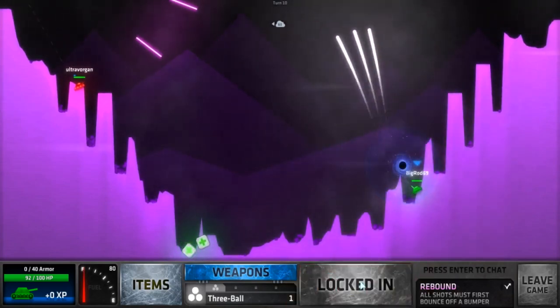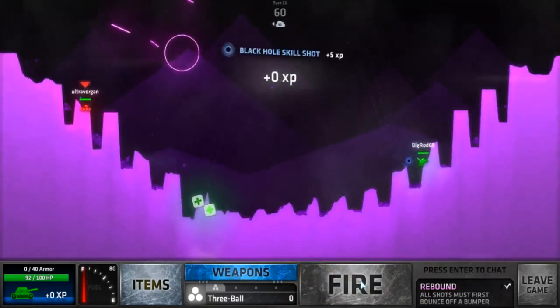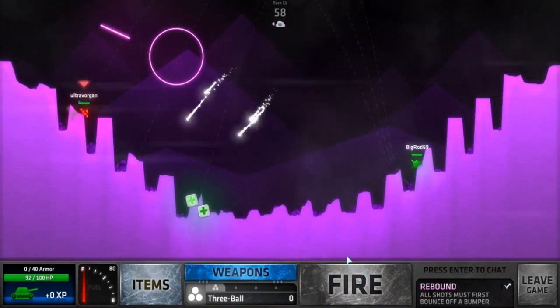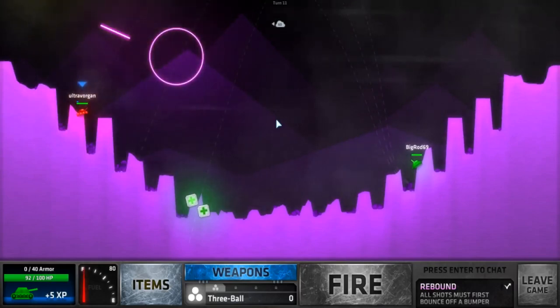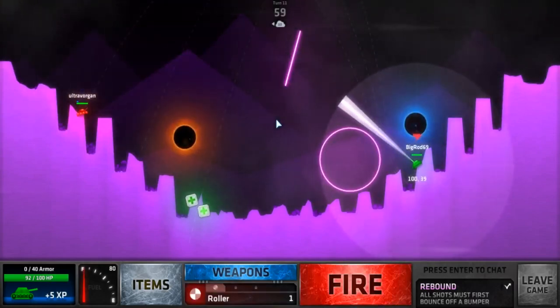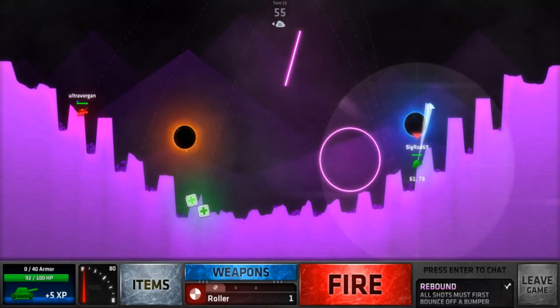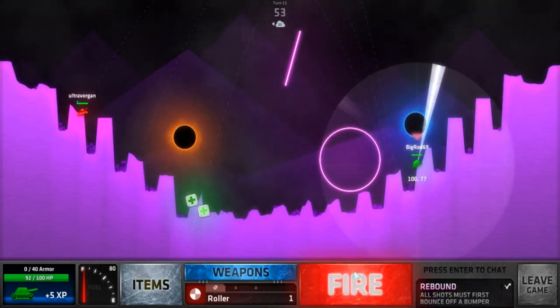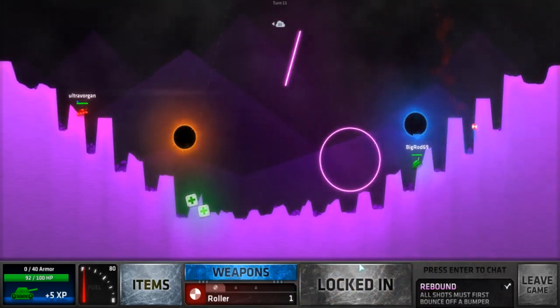When you shoot it, one of those might actually bounce from the black hole — still got 5 XP. Now this is Twinkle — and my Twinkle missed. If it goes above the barrier — which is like a short wall at the end — it won't bounce back; it'll just go over. That's a roller.